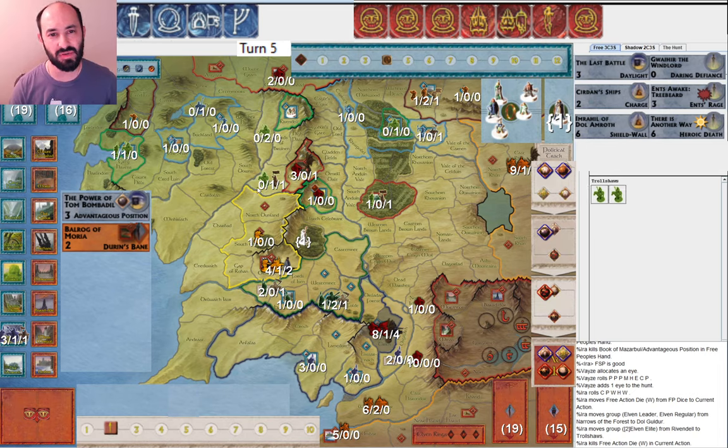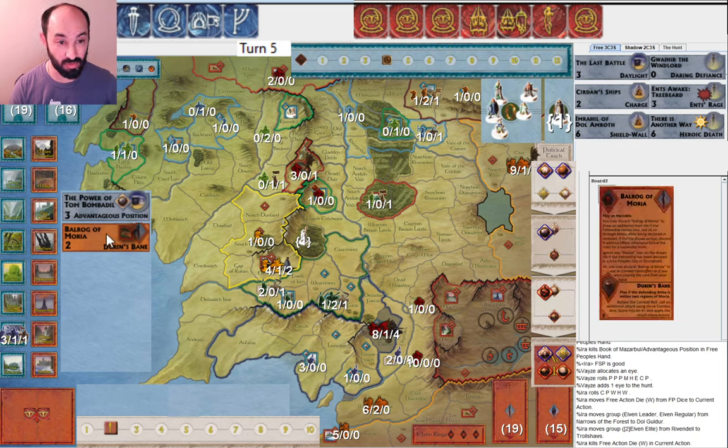I moved these units out of Rivendell. I'm really focused on getting the military victory at this point. It's nice to take Dol Guldur, but I lost some time with the fellowship. My military isn't in that bad of a position, but I don't know that these three regulars are in any way taking Moria, particularly since the Balrog of Moria is still in play and my opponent has musters. I don't know that this is really a credible threat. That's probably a mistake to move those guys out.